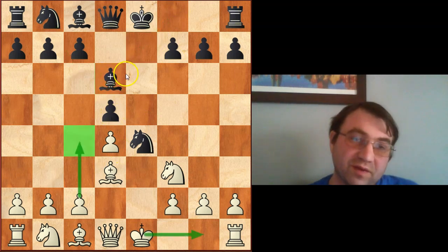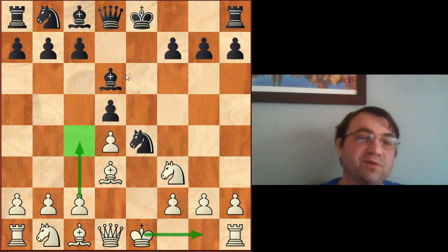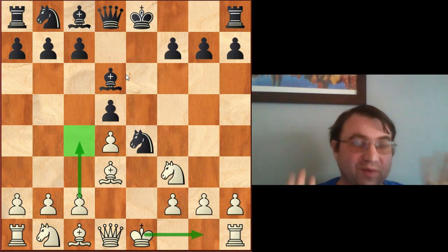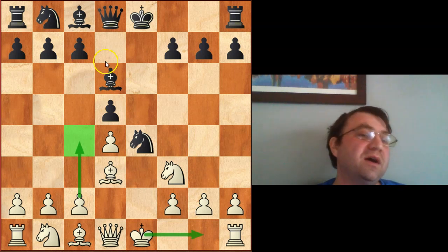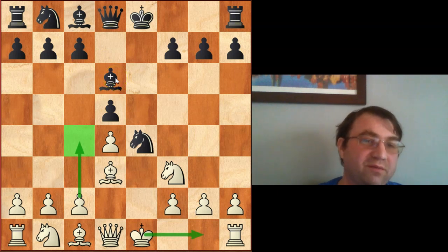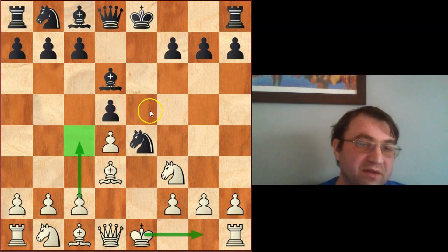If you like content like this and you want to see more of it, please hit that subscribe button and click on your notification icon. The Marshall variation is by far the move that amateur players face the most often. Between the 1200 level to about the 2000 level, you're going to see this variation 90% of the time. Bishop to d6 is just the most natural move for most players in that rating range - it develops the bishop to the most natural square.